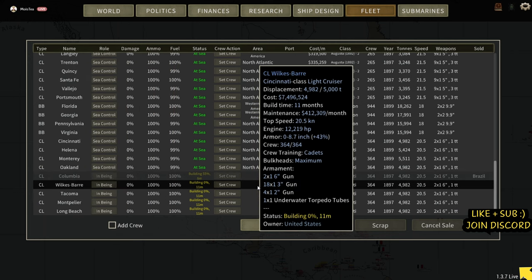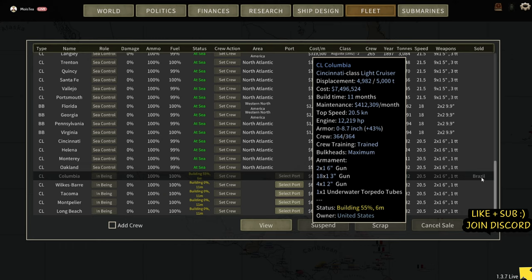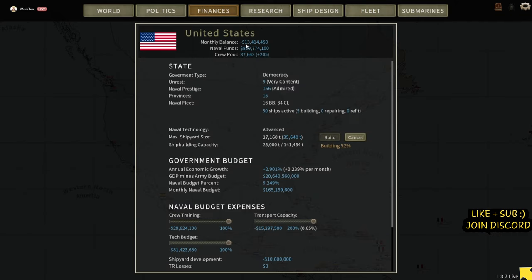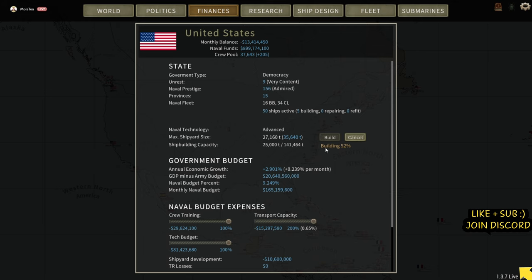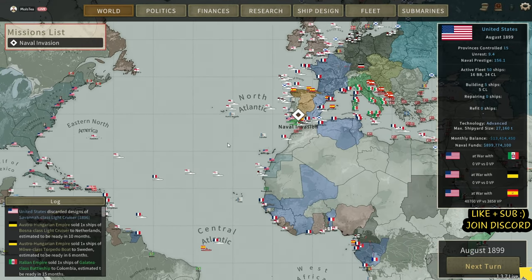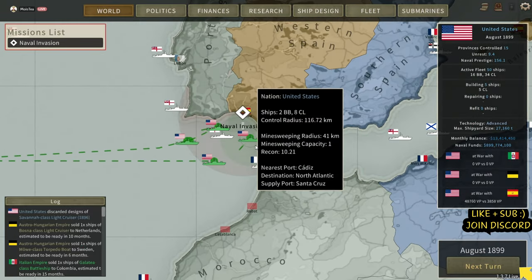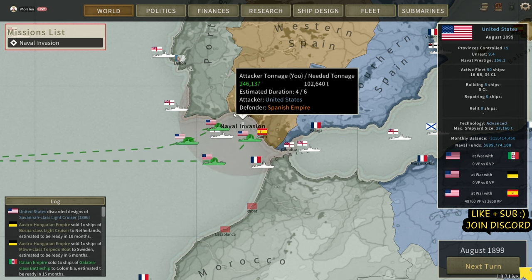We're currently building four of the Cincinnati light cruisers and one more for Brazil. Finances are a little bit scarce — that's why I'm hesitant about building more right now. We are building a bigger shipyard which is draining a lot of cash. Everything is at full capacity but we do have a rather large bank account. However, it is going to be concerning because we are at war and we're going to need more money. Getting rid of those old battleships will be a stepping stone — we can mothball them, but right now I need them for tonnage.